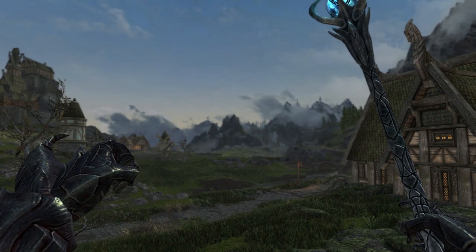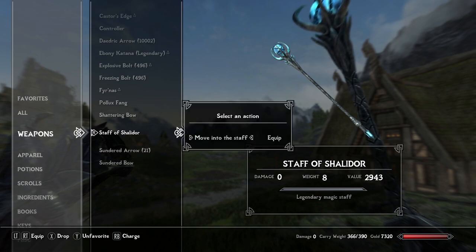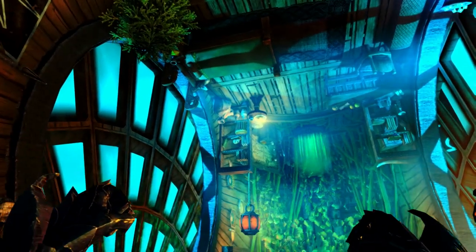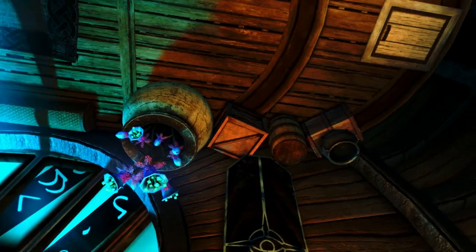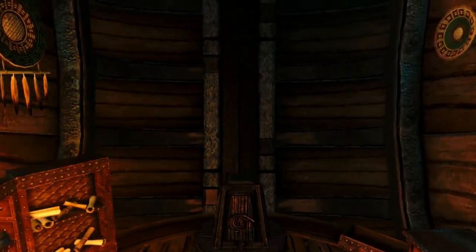You can either equip it or, inside of your inventory, unequip it, go to equip, and move into the Staff. Oh my gosh, this is so freaking cool, dude. Are you serious? Look at that — everything is upside down. I freaking love that.